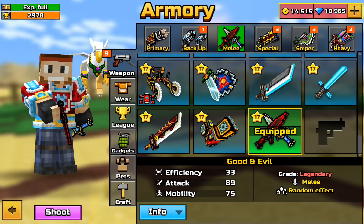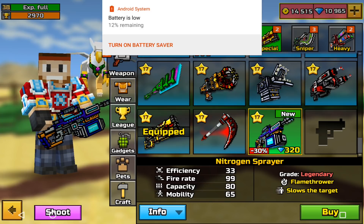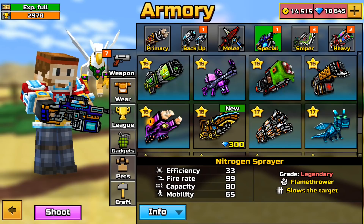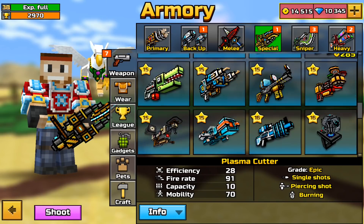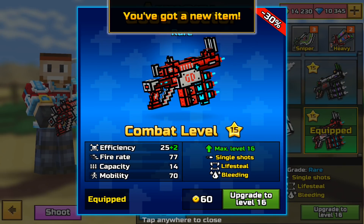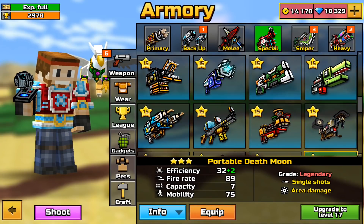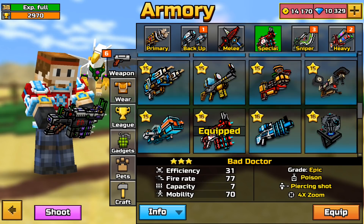For specials we have three: the flamethrower is called the Nitrogen Sprayer, then we have the Plasma Cutter which looks like it shoots discs. And then there's the Good Doctor — they literally changed the name from Bad Doctor to Good Doctor. So now we have both the Bad Doctor and the Good Doctor — that is actually hilarious.